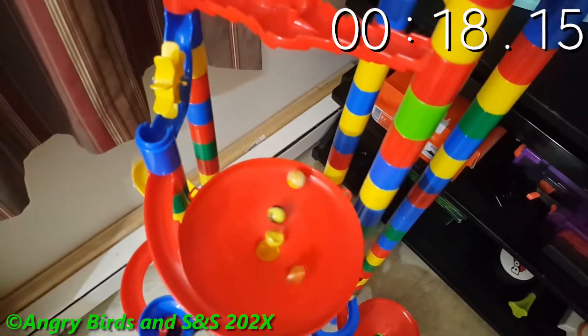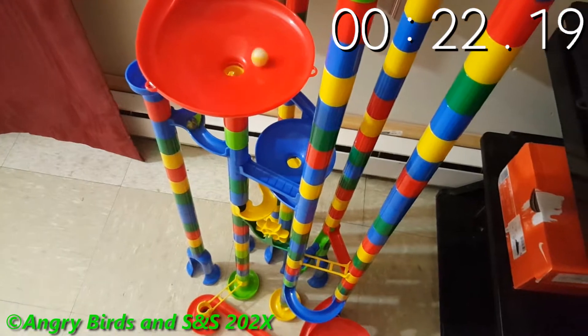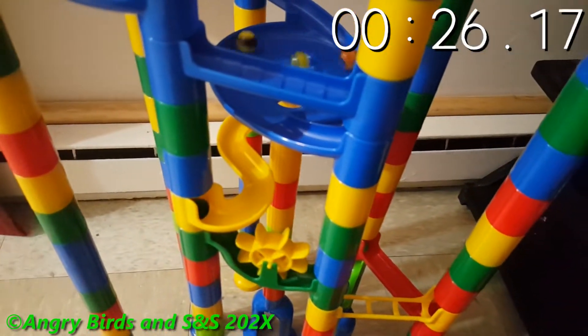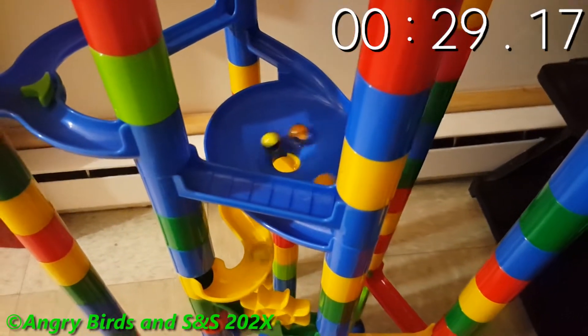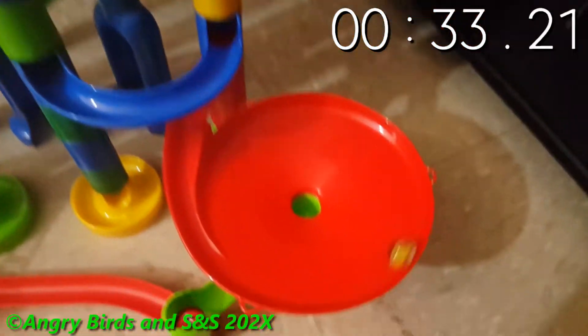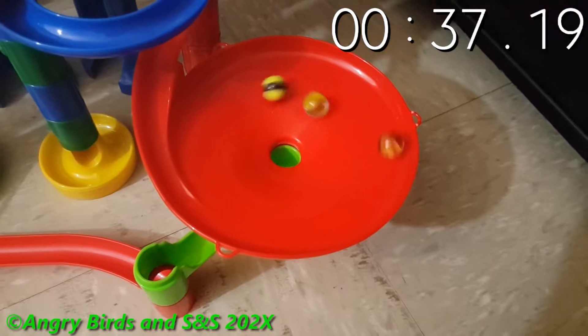Cats eye orange is in last place at the moment. As they go down and pass the second funnel, then into the split funnel after going through the split path — cats eye yellow is currently taking the lead.